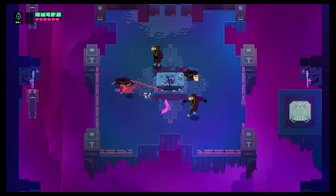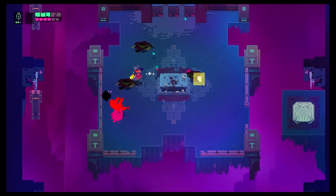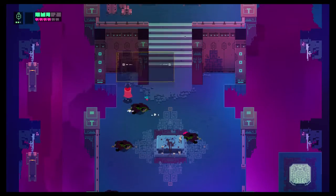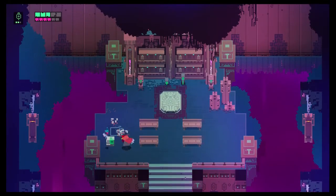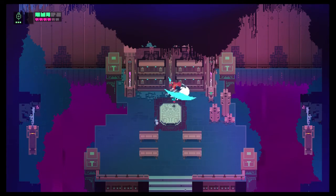Okay, so enemies can just drop these parts. So we'll start getting them a lot quicker, I guess. Now we're in this strange underworld — going to the teleport pad.